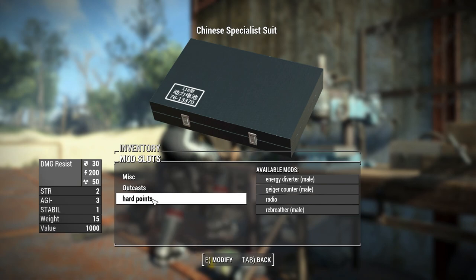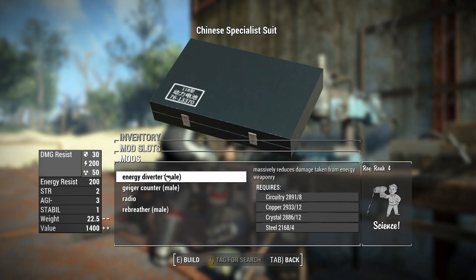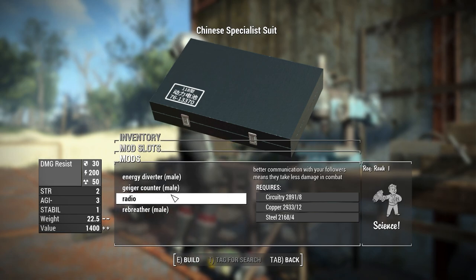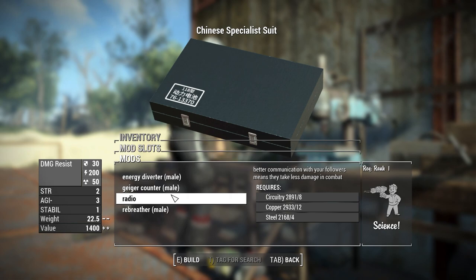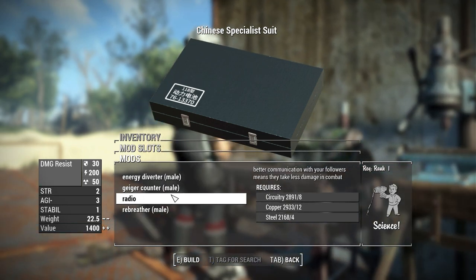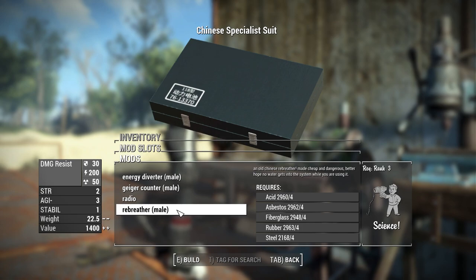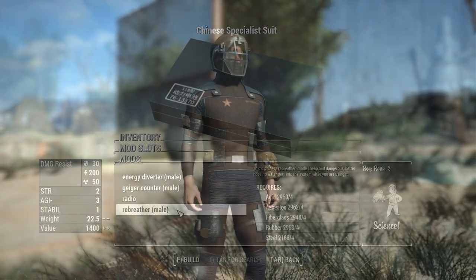We also have some hard points. The energy diverter will massively reduce damage taken from energy weapons. The geiger counter improves your radiation resistance. The radio beacon allows you to communicate with your followers, meaning they will take less damage in combat. And the rebreather allows you to breathe underwater.